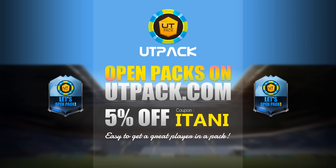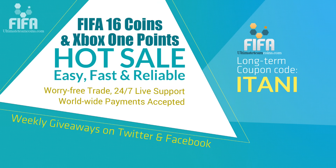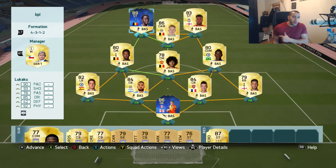If you are looking for a brand new cheap and reliable pack website, make sure you check out utpac.com — their link will be in the description. Use the code 'itani' to get 5% off. Or if you're looking for a cheap and reliable place to get your FIFA 16 Ultimate Team coins, check the link in the description and use the code 'itani' to get 5% off.